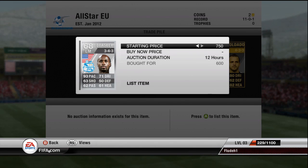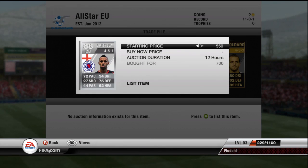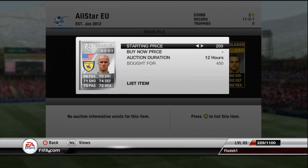This guy, called Beazley, went for 600 coins and I should be able to sell him for 1,100. Basically with these silvers, all I'm doing is buying them cheap and then selling them for double the money. It's not really a great method, but it gets the job done and that's all I really want from these silvers at the moment.